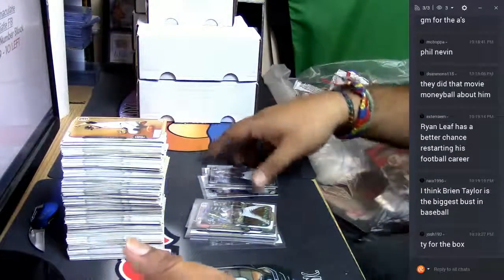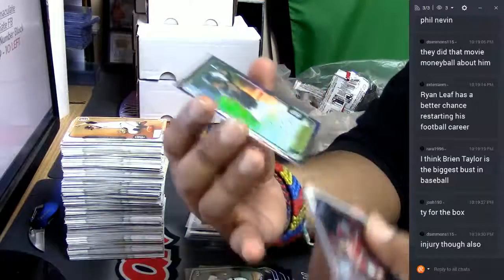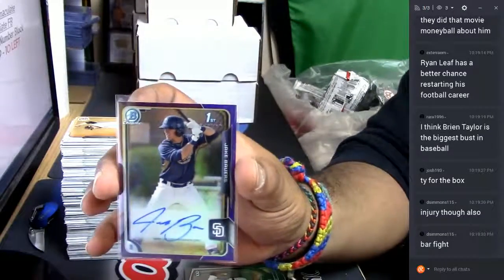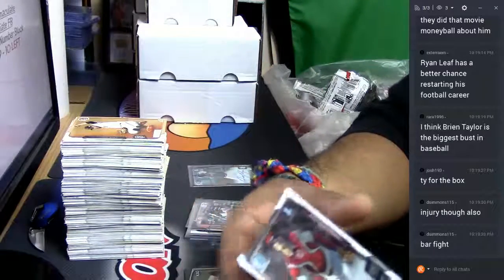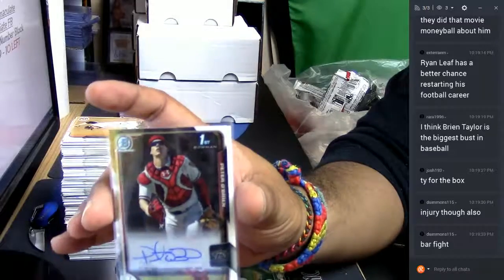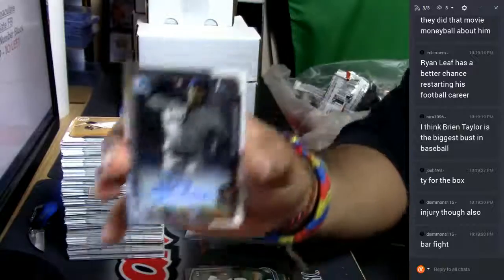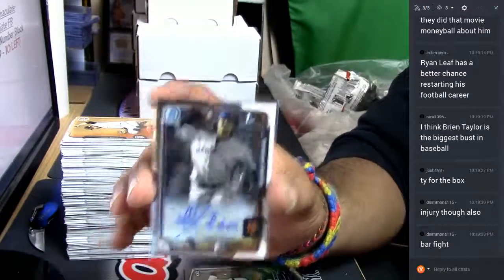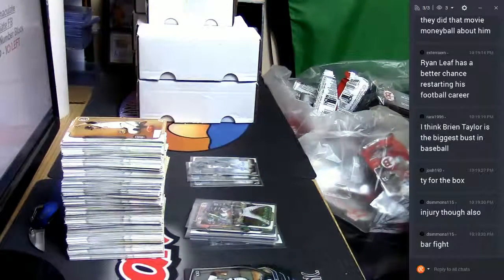All right guys, that was the break. Quick runback of our hits: we have Jake Bavers for the Padres auto, numbered to 250. Peter O'Brien for the Diamondbacks auto. And we also have Marcos Molina for the New York Mets autographed. Very very nice — as usual, thank you very much, we'll get that out to you.